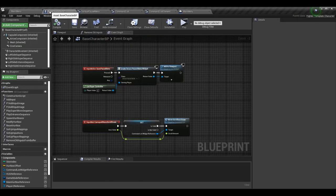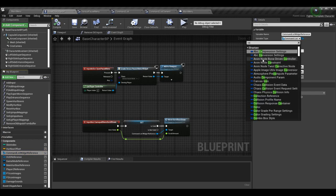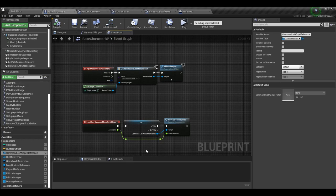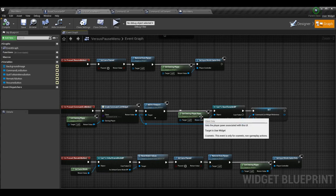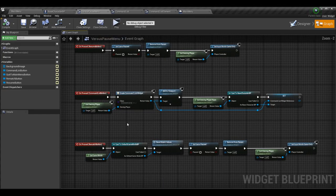We're going to have a reference here, and only if this reference is valid will we do that. In my base character BP I made a new variable called command list widget reference, and for the variable type I made it my command list widget object reference. Then you get owning player pawn — different from owning player, this is the character — cast it to the base character, drag off of it, and set command list widget reference, passing in the widget we created. At that point we're done with the versus pause menu.